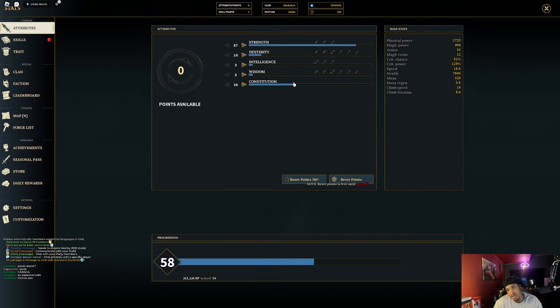These are my attributes. I'm running 87 into Strength, 10 Dexterity, and 36 Constitution. I went the DEX race because you automatically spawn in with 10, so I didn't even need to worry about DEX. They increased the multiplier for DEX, which made it easier for me to hit criticals.